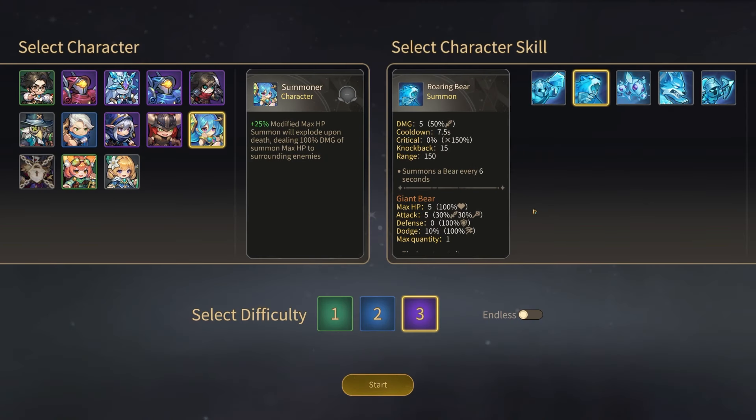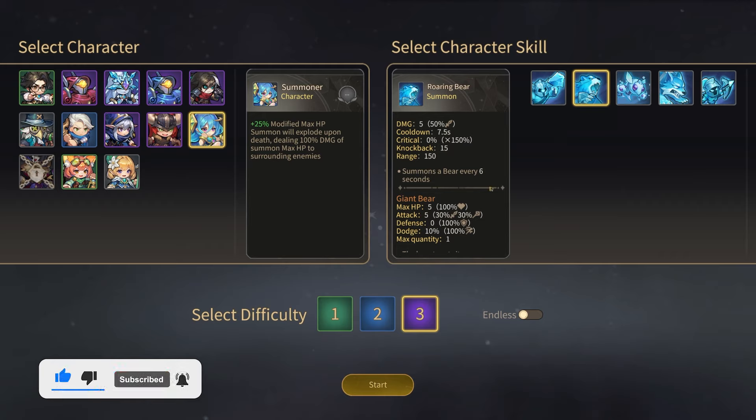Hello and welcome, people on the internet, to another Dark Chaser Battletide run. Today we're going to be playing the Summoner. The Summoner herself — at least the way I'm going to build her — is not really going to be doing any damage herself. We're going to rely on all of our summons, so we're going to be playing Dodge the Enemies a lot. That said, she does have a modified max HP stat, so any HP modifiers we get is going to be increased by 25%, meaning we are going to be scaling our health quite a bit.